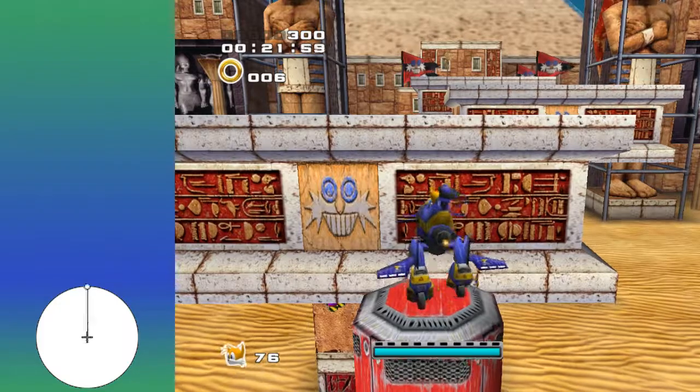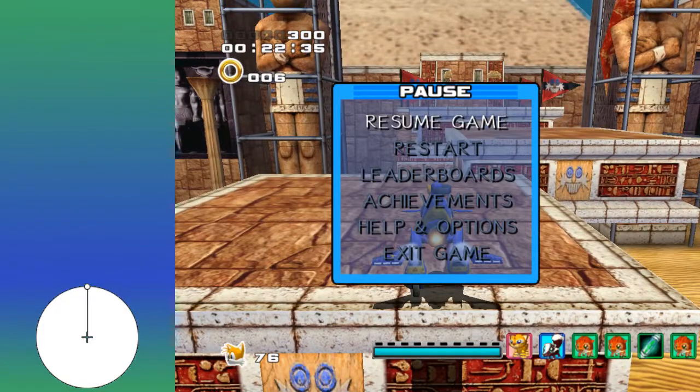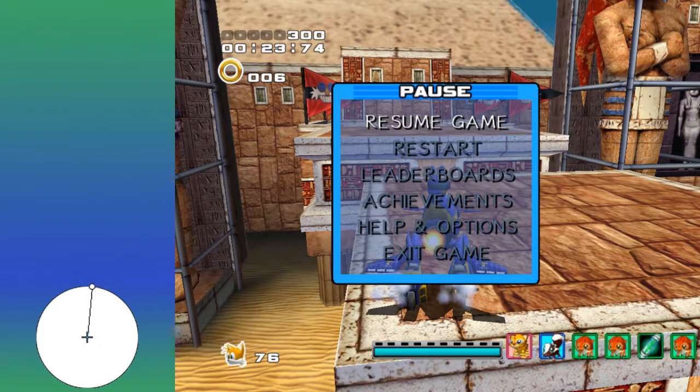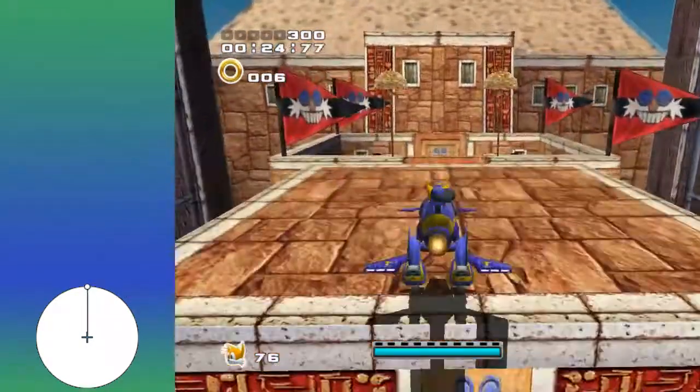You may not always get that hover jump. If you don't, just land here and then hover jump up there. When you're approaching these, you just want to do a tiny, tiny jump — so just barely tap the jump button, just like that.